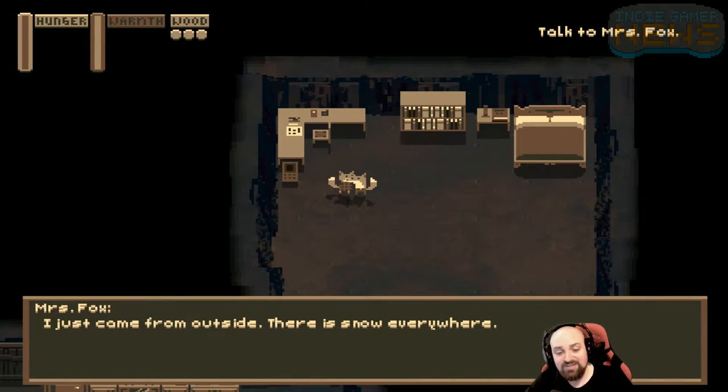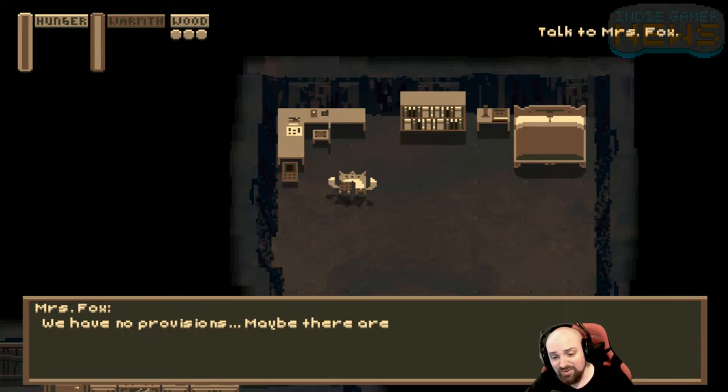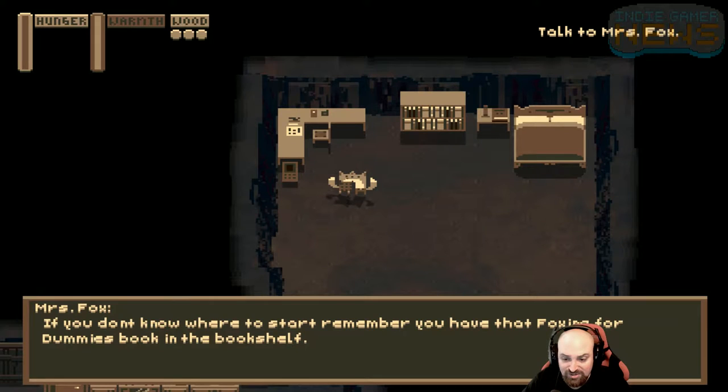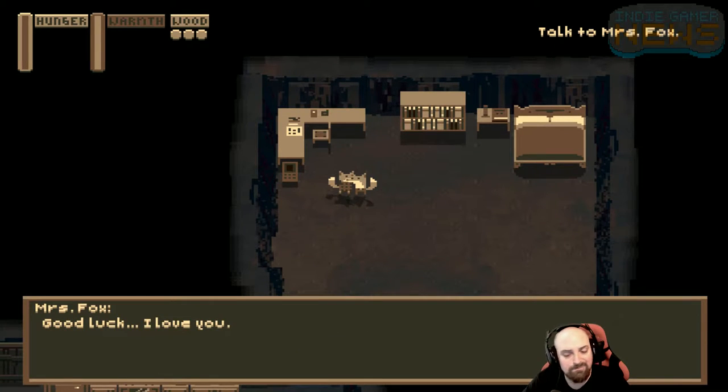Anyway, Mrs. Fox: 'I just came from outside. The snow is everywhere. Winter came early. We have no provisions. Maybe there's some scraps out in the woods. It's up to you, hon. We're counting on you. I have to stay with the girls.'